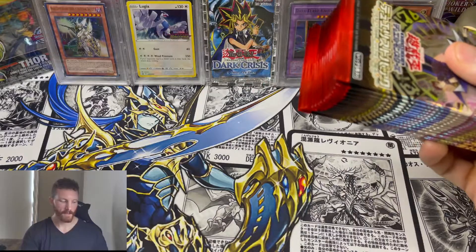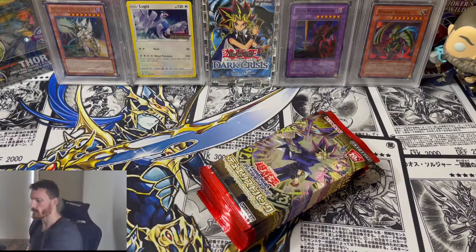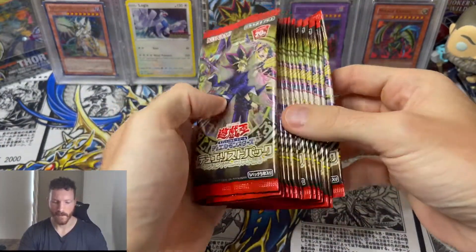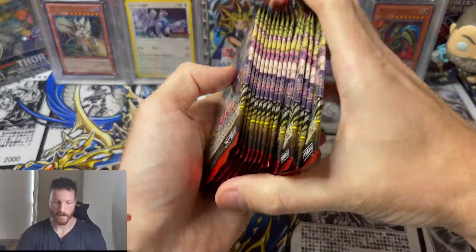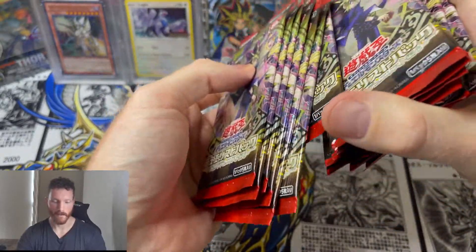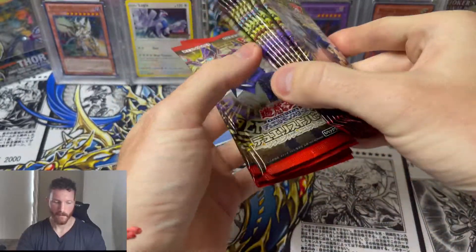Let's get these packs pulled out. I would actually like to save one or two of these just because it is really cool. So we've got our packs here — I think I'm going to shuffle these around some, just to make sure we're not getting the best pull with the Dark Magician Girl right in the front. Got them shuffled around a little bit, split them.